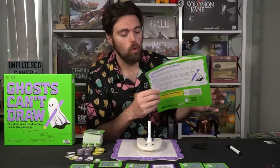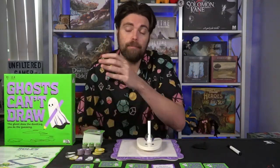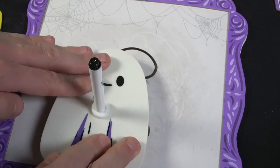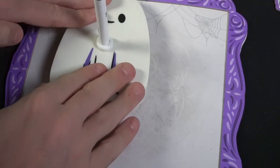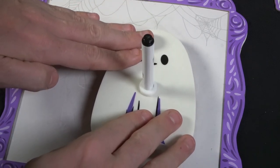Play a number of rounds — the rulebook states five rounds, but you can play more or less. At the end, whoever has the most victory points wins Ghosts Can't Draw. This is a drawing slash deception game where the ghost tries to hide their movement as carefully as possible, while other players close their eyes, feel the table, and determine who the ghost is based on pressure shifts. Ghosts definitely cannot draw — this game is accurate.